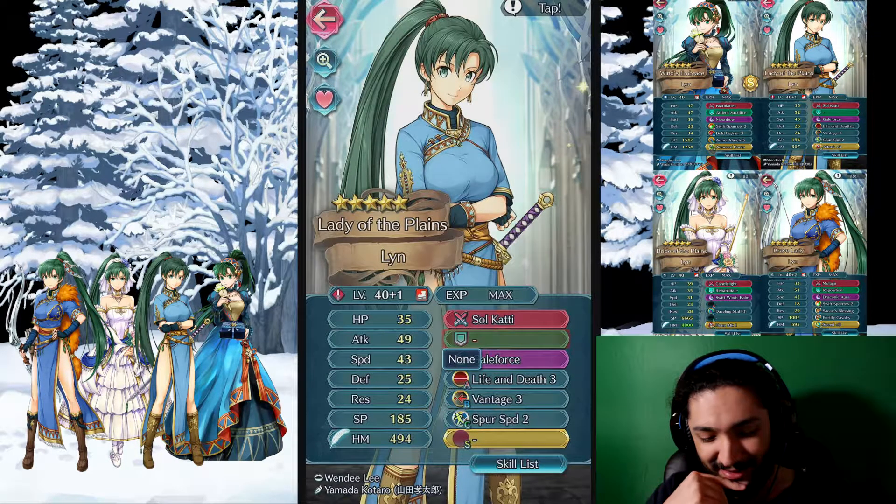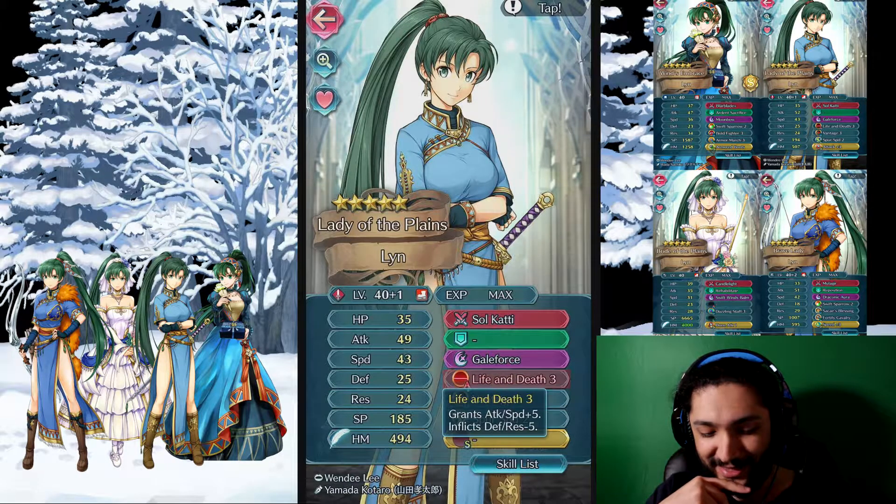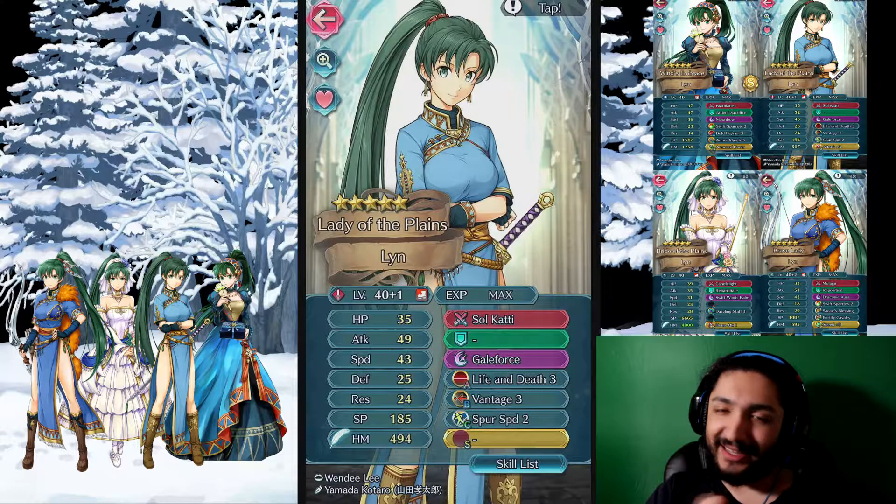She doesn't have an assist, but let's be honest, she doesn't need one. She doesn't have a seal — I will fix that later. Spur Speed I think I need to fix as well. Vantage, Life and Death, and then Gale Force. I like Gale Force. It might not be the most optimal build, but I like this build. We'll see how it fares in the arena.